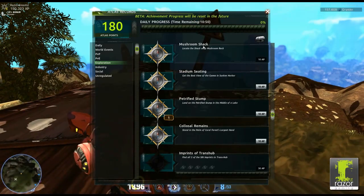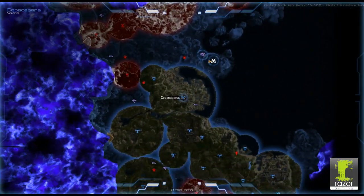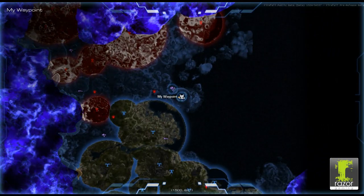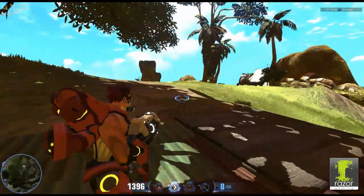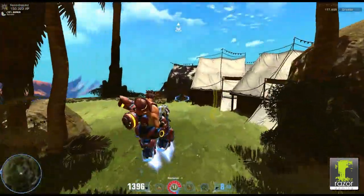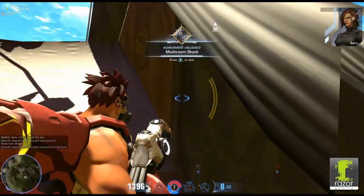Hey guys, we're here looking for the Achievement Mushroom Shack. Basically, you can see that Copacabana is right here, my character is there and the waypoint — this is what you want. It's on top of this big mushroom and you can see the coordinates at the bottom of the screen. What you need to do is head over here and by these shacks you can get on the roof. There you go.